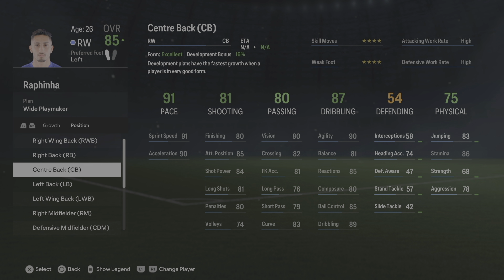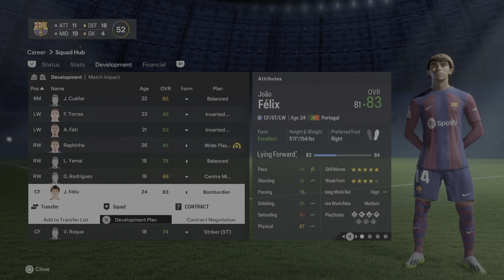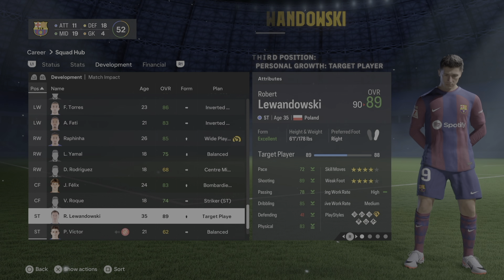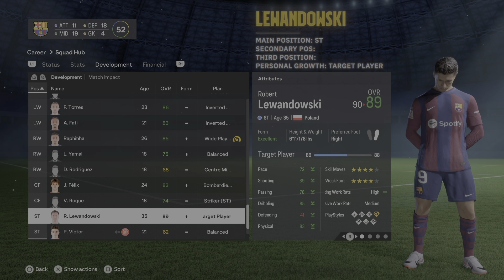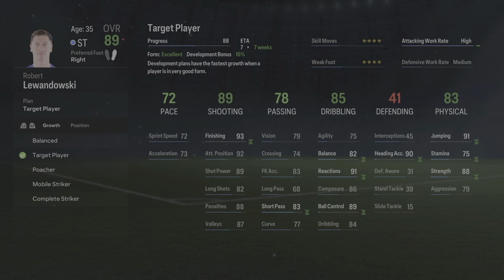Joao Felix — no need to train in additional positions; center forward, striker, and left wing are best, with center forward as his main position since he plays as the secondary forward behind Lewandowski. For his individual growth I'd set him as a bombardier, which is a deep-lying forward. Lewandowski is very easy — he only plays striker, and his development plan is target player.